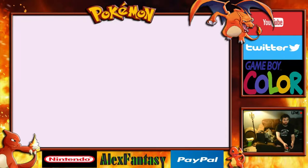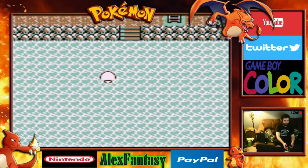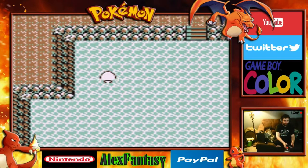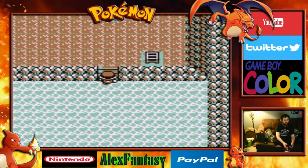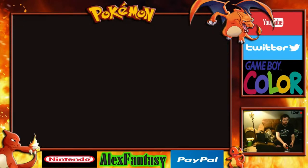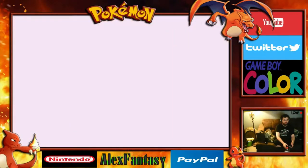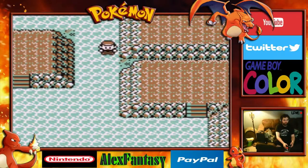We need to use Strength here. Let's go — we'll head up over here and get through. Looks like we've actually already gone through here. Yeah, this is where we just were.